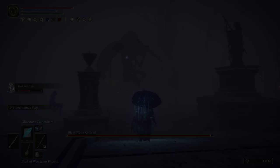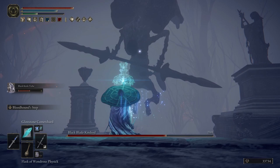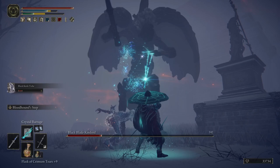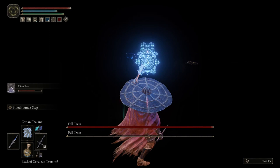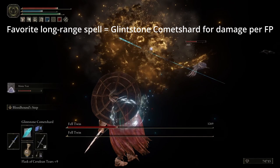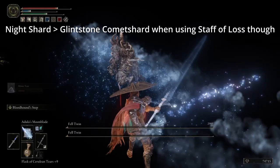There are lots of great spells in this game and I've put together a separate video covering my top 19 recommended spells, with map locations, demos, and individual YouTube chapters for easy navigation. For general gameplay, I recommend the Carian Slicer, Adula's Moonblade, Carian Piercer, Glintstone Comet Shard, Loretta's Great Bow, and Stars of Ruin. There are other good options like the Gavel of Haima and Swift Glintstone Shard, but these are the spells I use most for close and long range encounters.